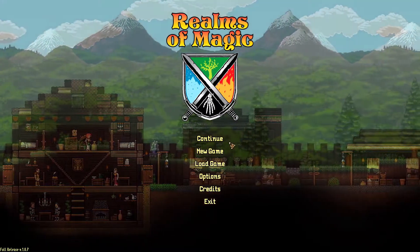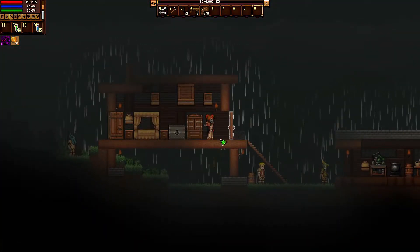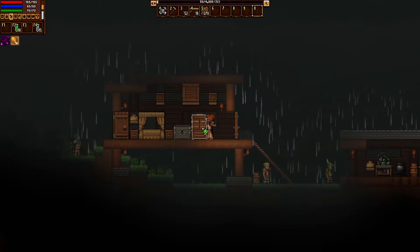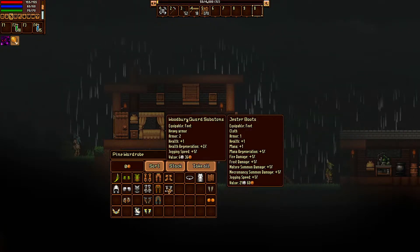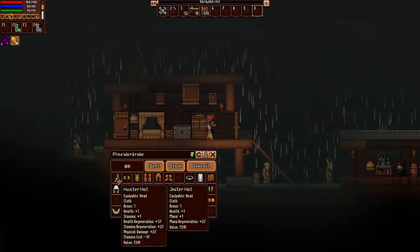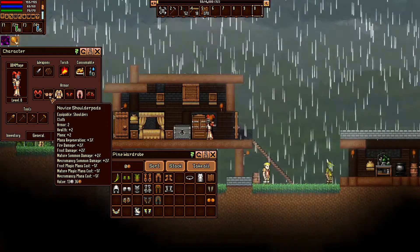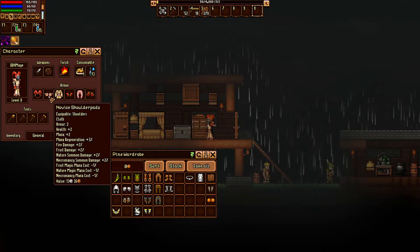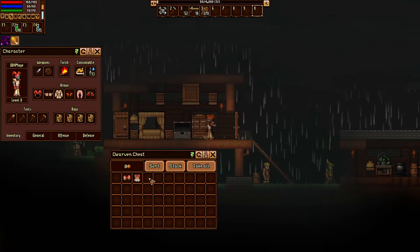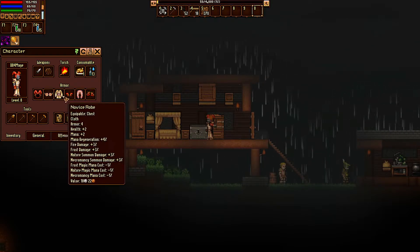Let's continue where we left off — well, technically not exactly, because I did some things off camera to save time. I'm super excited to get to this new region. If you saw the last episode, we completed the final quest of this region and got all the pieces to the Woodbury guard set, the hunter set, and the jester set. We put on novice shoulder pads and novice robe since they're our strongest mage gear, but we have the complete jester set in our chest.